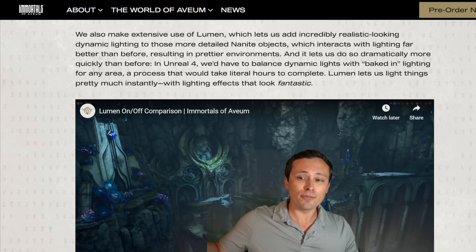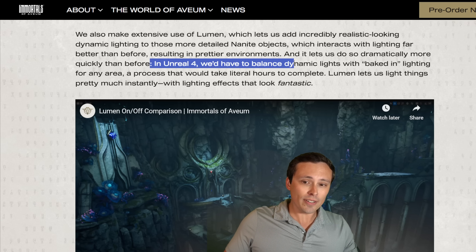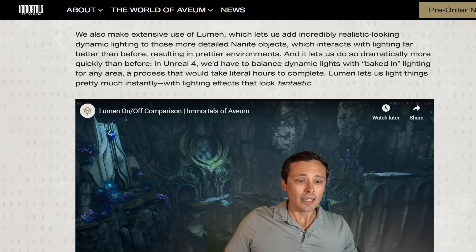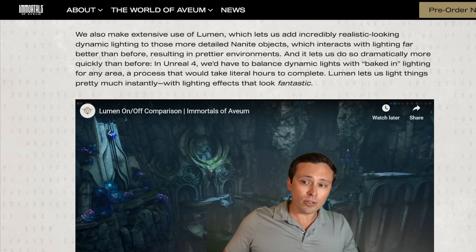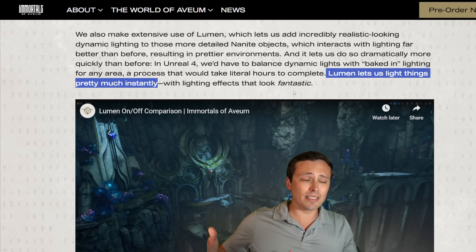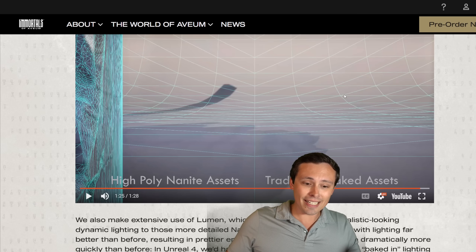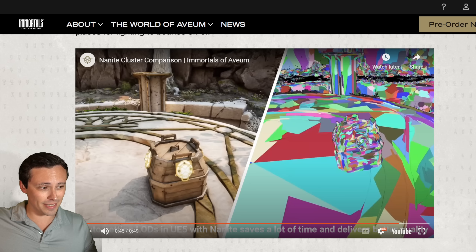They talk about how this helps the development process — a lot of this is helping developers reach this look quickly. In Unreal Engine 4, they would have to balance dynamic lights with baked lighting for an area, a process that would take hours for the developer to complete. Whereas Lumen lets them just set things where they want, turn it on, and it happens in basically real time — which is a big benefit to development resources, but it looks like it creates a lot of demand on the actual gaming PC hardware.